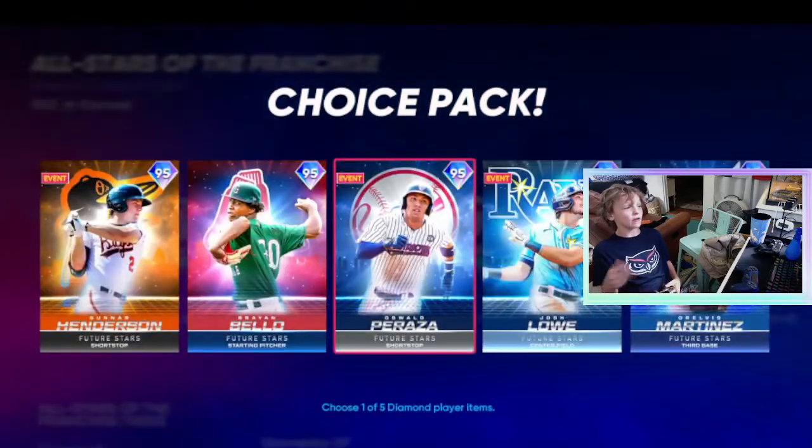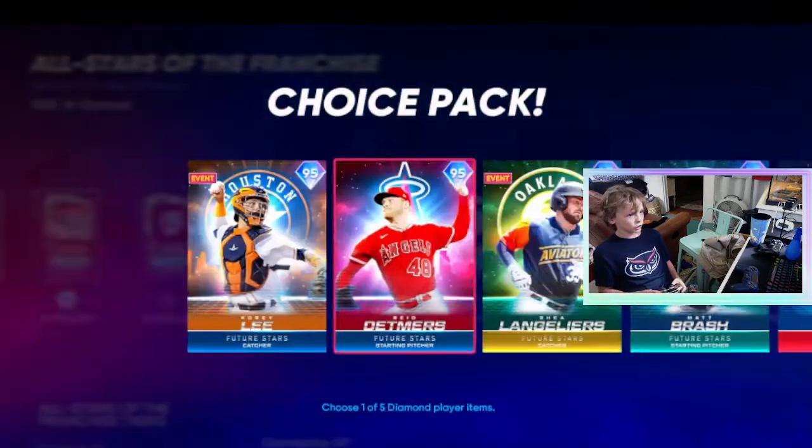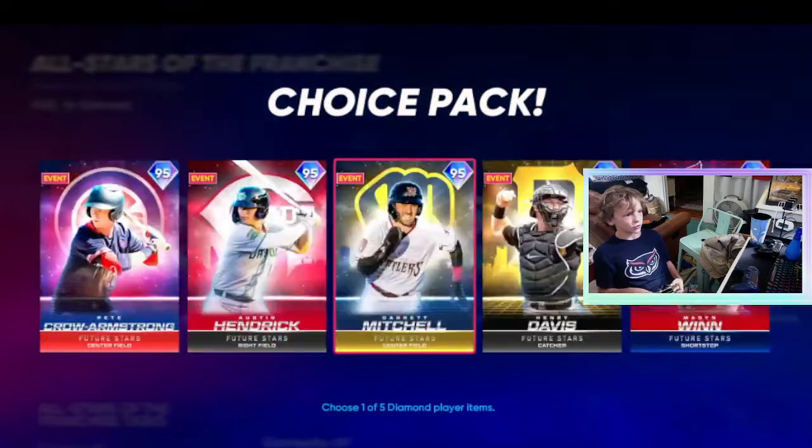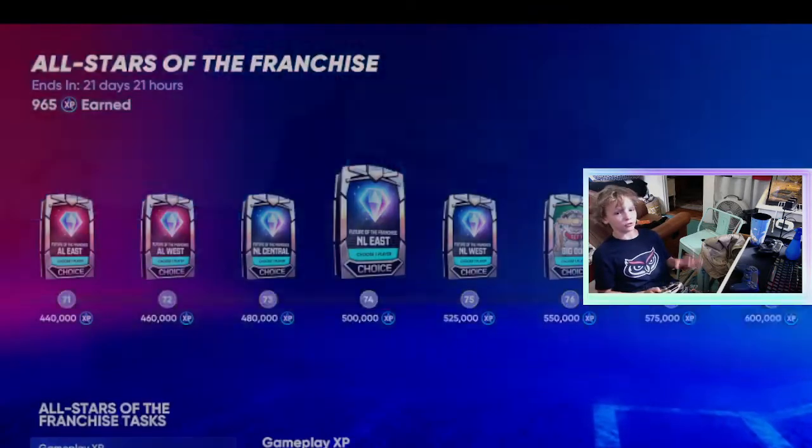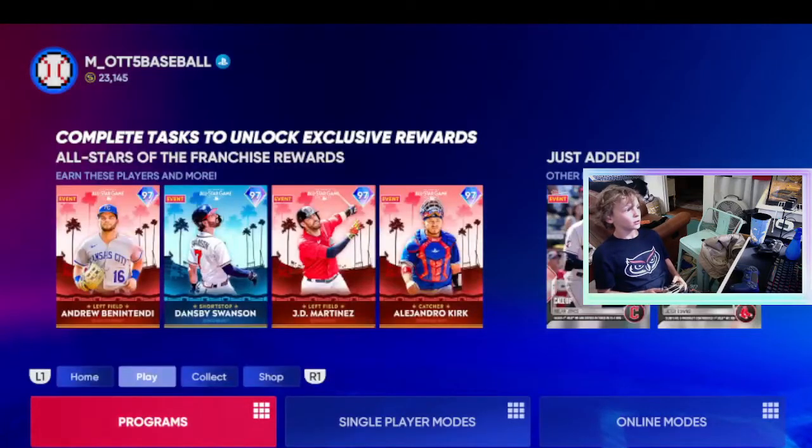And they mixed in some Future Stars, so you can get those cards you didn't have a chance to get. I didn't get any of these cards — like this Michael Harris. I do have the Bryson Stott because I did buy him off the market.